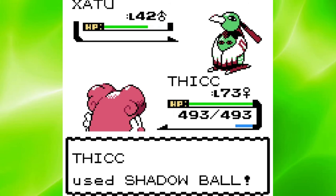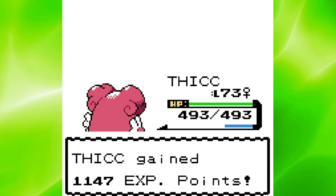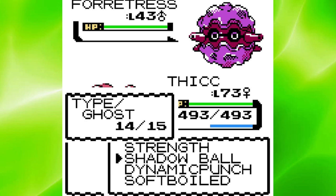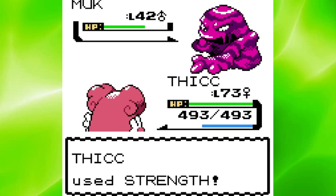Next up was Koga, the Poison-type Master. Ariados wasted his time using Double Team, so two Strengths easily took him down. Luckily Venomoth missed Toxic, so I managed to take it down without taking any damage. Forretress was out next, so I immediately hit him with a Dynamic Punch. I got some incredible Confusion luck as Forretress hit himself twice, so I finished him off with a Shadow Ball. After that, Muk and Crobat both went down to two Strengths.